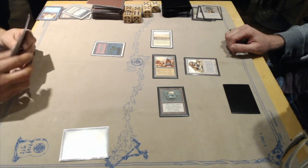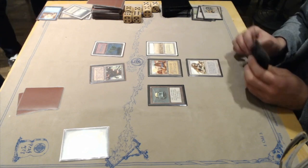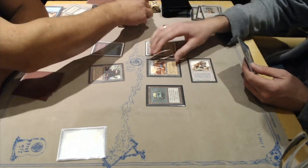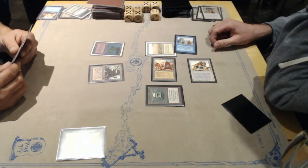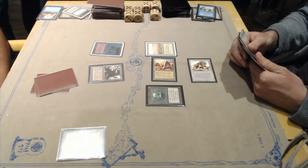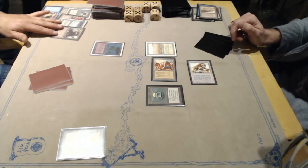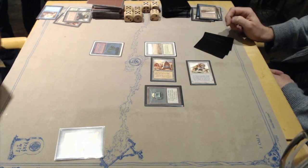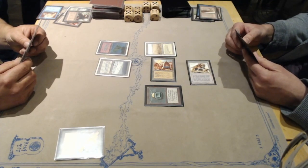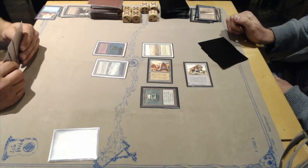Very flavorful — Savannah into Savannah Lions. There's a Mishra's Factory from Wilfred — not too bad, but things are looking tough. Both players have about three cards in hand — it's still everybody's game. Then Ancestral Recall — such a strong card: one blue mana, instant speed, draw three cards. Insane. Then a Strip Mine strips a land. Wilfred points out all the mana sources in Michael's graveyard — the strategy is really visible and working so far. Michael has the Savannah Lion in play and good cards in hand.